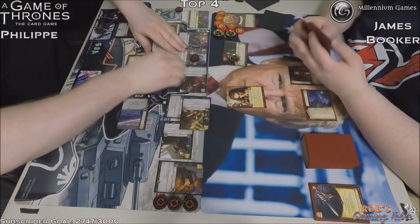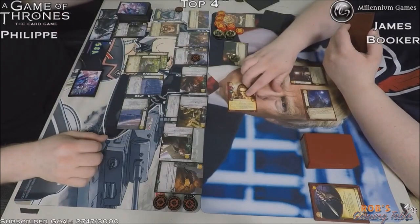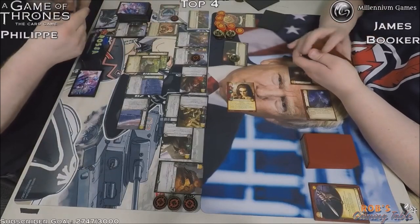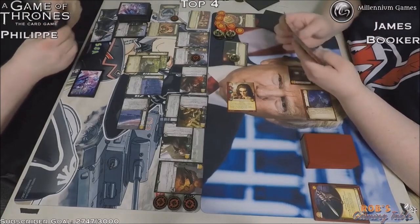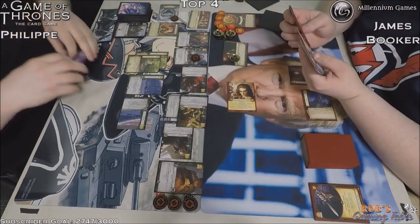Intrigue challenge of 8 strength — Craster and Eamon, both plus one from the Wall. We're getting a range trigger here — first range trigger of the game. And he's copying Counting Coppers using Varus's Riddle, just filling up his hand again. Phillip is dominating this game, definitely in control, playing very calm and cool.